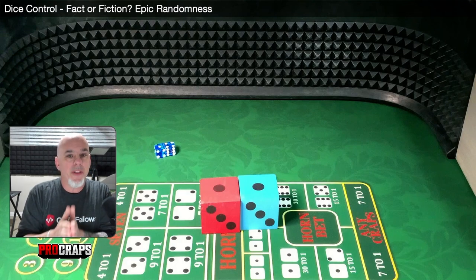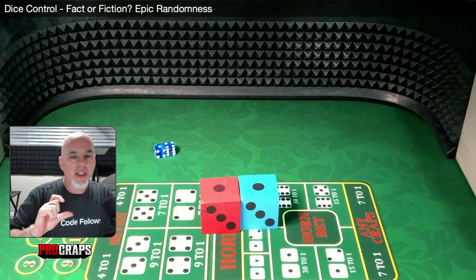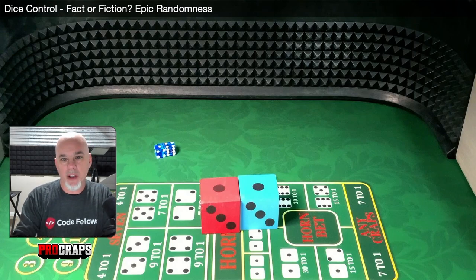The table and back wall both fight you pretty hard. This is a war that dice controllers wage with the hardware itself. I want to take the next couple of minutes and look at the hardware you're fighting — the table surface itself and the back wall — so you can see exactly what impact they have on the dice and on your results.